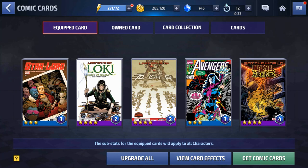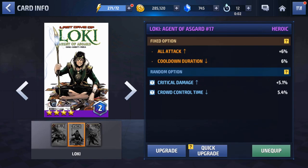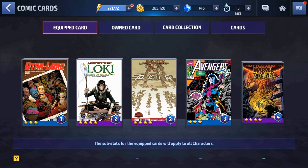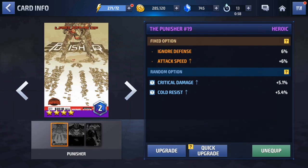So what cards should new players actually build? The first most important card when starting to build is the Loki card, which gives you cooldown duration and all attack — two very strong stats. The second card is the Marvel Zombie Number 2 card, which gives you mostly cooldown duration. Those two cards at mythical will give you about 18% to 20% cooldown duration just by themselves, which is why they are so important.